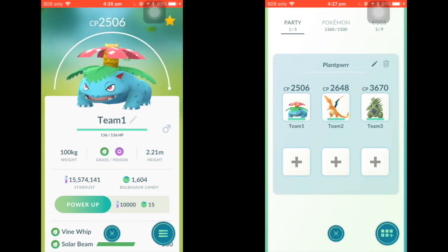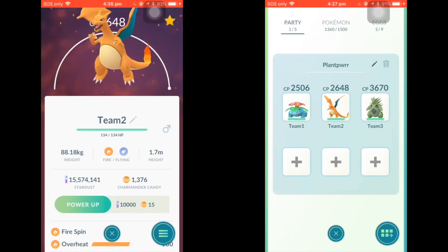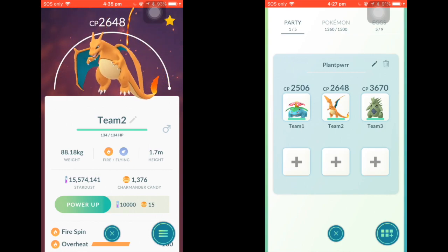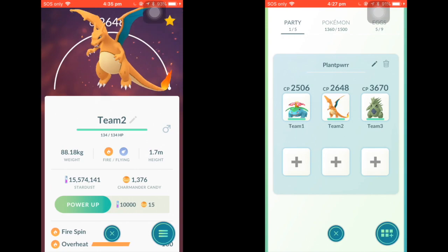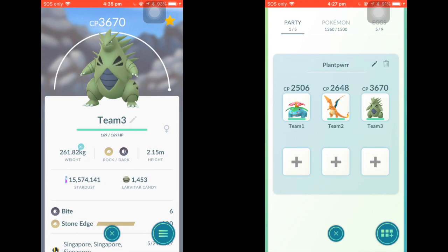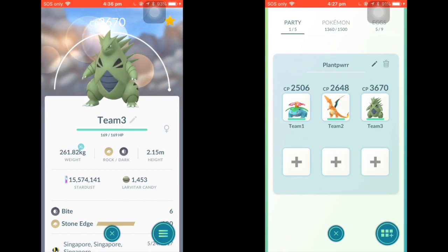Charizard has Fire and Flying typing, which helps cover the Ice and Fire weaknesses that Venusaur has, and also deals with Steel types that are a problem for Venusaur. Tyranitar covers the Psychic and Flying weaknesses Venusaur has. In turn, Venusaur covers Water and Electric weaknesses for Charizard, and also covers Water, Ground, Grass, Fighting, and Fairy weaknesses for Tyranitar.